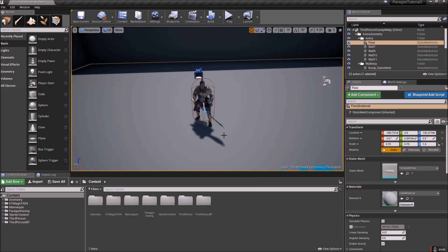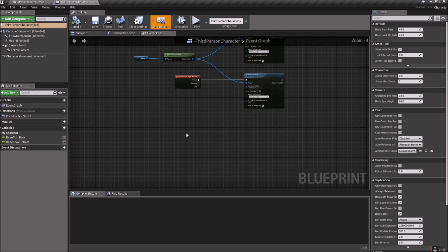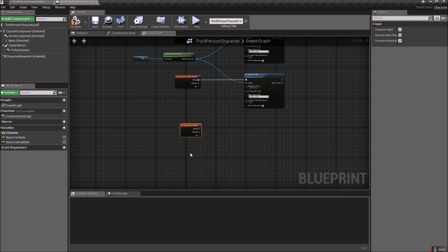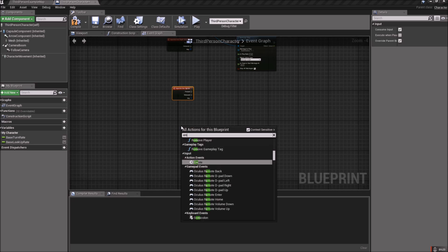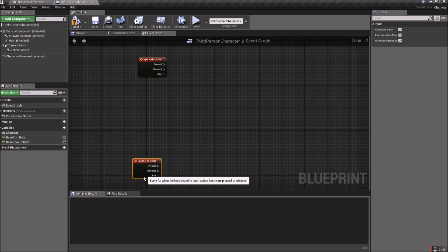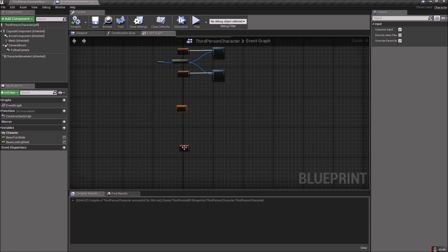Save that anyway, and the next thing we should do is go to Third Person Blueprint > Blueprints and open up your Third Person Character. Let's drop our action maps so we have Sprint and Emote. Get those down here out of the way, then hit Compile and Save.